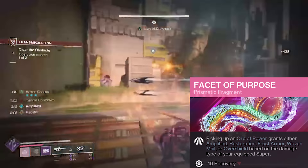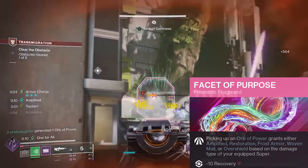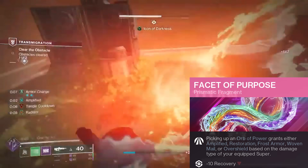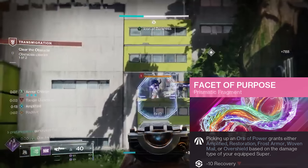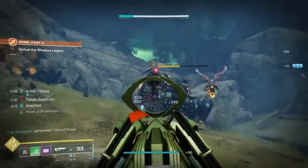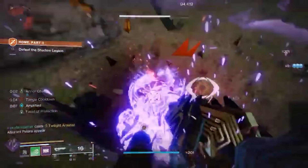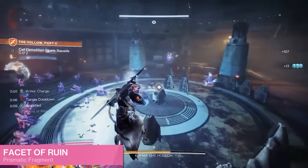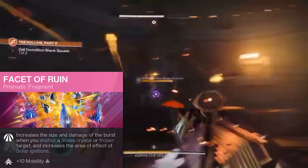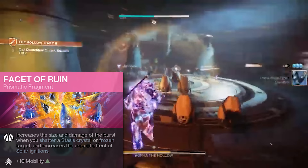We're using Facet of Purpose, so whenever we pick up an orb we'll gain an overshield. This is because we are using Twilight Arsenal as our super — if we were to use Blade Fury instead we'd get Woven Mail, and Hammer of Sol would provide Restoration. Between the healing from Knockout, the resistance from Facet of Protection, and the extra overshield, we'll be able to become pretty indestructible as long as we're sticking to our gameplay loops. Since we are using a mixture of solar and stasis abilities, we've also elected to use Facet of Ruin, which increases the size and damage of stasis crystal shatters and solar ignitions — making that Glacier Grenade and Consecration combo even more lethal.